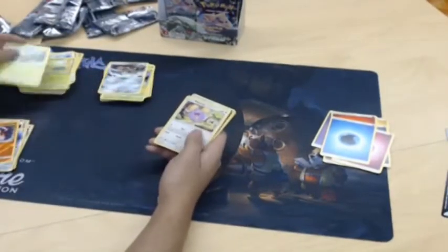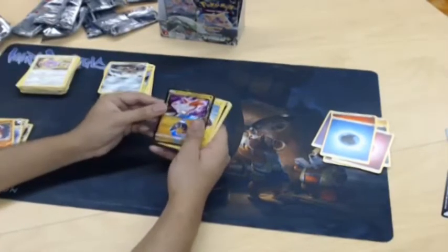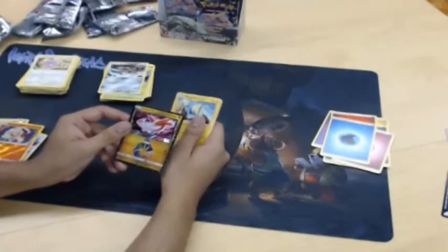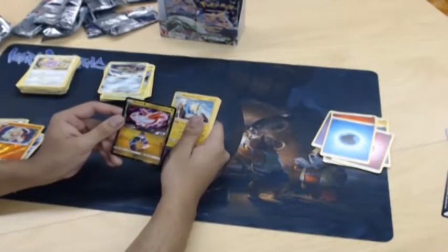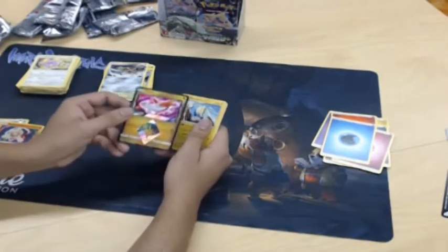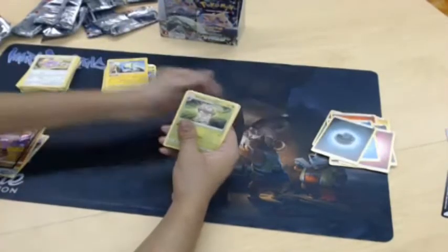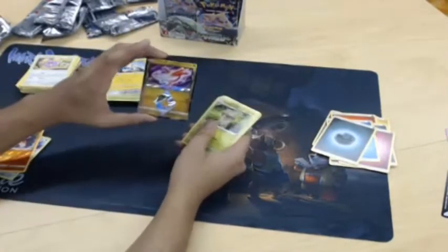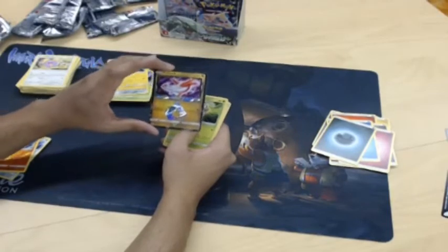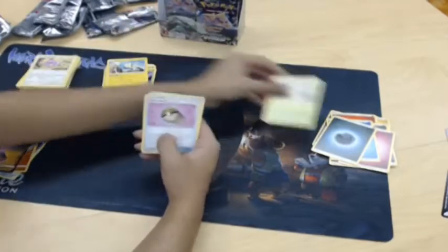Two Treecko in one pack and two Whismur in one pack! Ooh — what is that? This is a Prism card. Prism cards have a special rule: you cannot have more than one Prism card with the same name in your deck. The Prism card doesn't go to the discard pile — it goes into the Lost Zone instead, so essentially exile. Latias — her ability is Dreamy Mist: attach a basic energy card from your discard pile to each of your basic benched Pokemon. So it essentially ramps you up — that's why you're only allowed one in your deck.